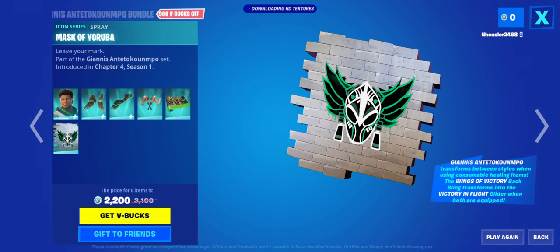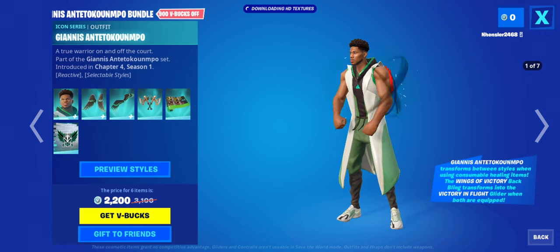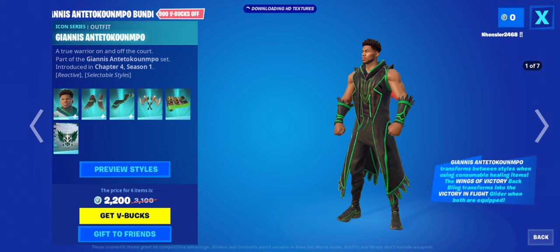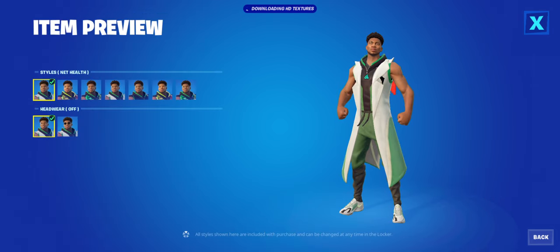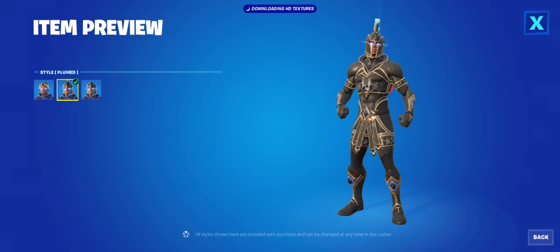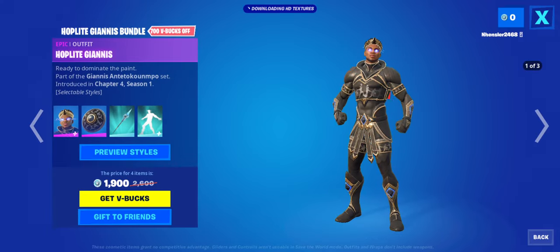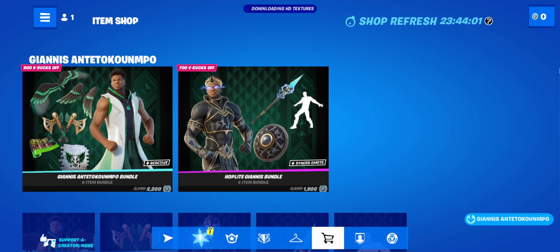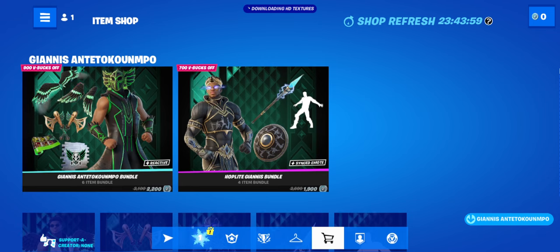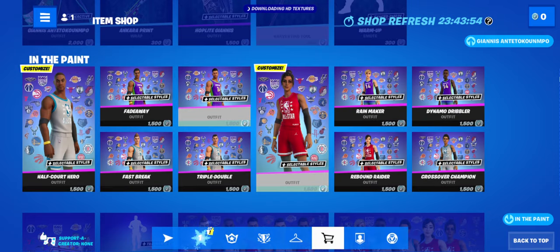The back bling and glider look really good - personally I'd say one of the better things, probably the best. That's what I think personally. This looks pretty good and is one of the better sports icon series skins. If you want to get one of them, I personally go with this one. Even though it's not exactly cheap, it's still really good with the items, it looks really good, and there's several styles so you can change it up.